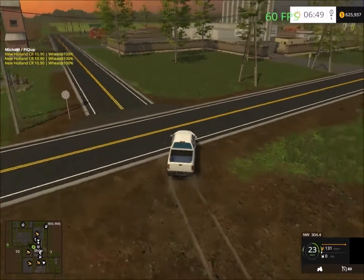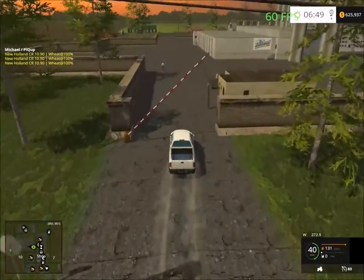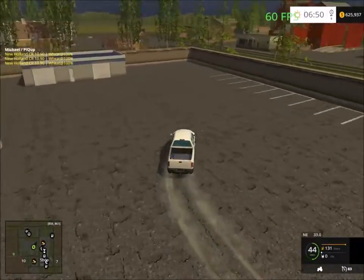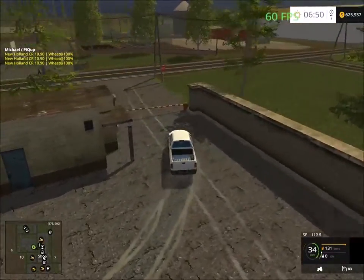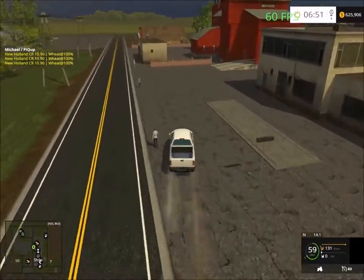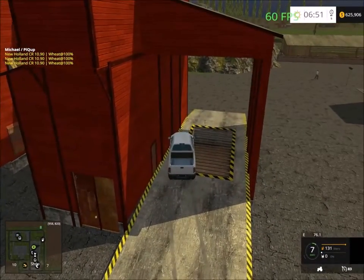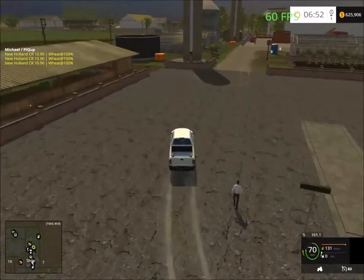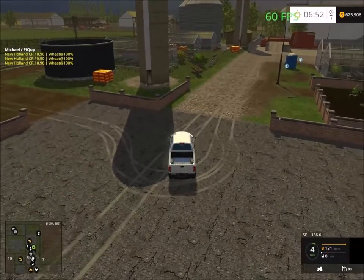Up here is the milk factory, but it doesn't serve any function — it's just decoration. There's no sell point here like other milk factories where you can sell milk. This was an early map, so all you got was the decoration. Here we have the grain elevator.